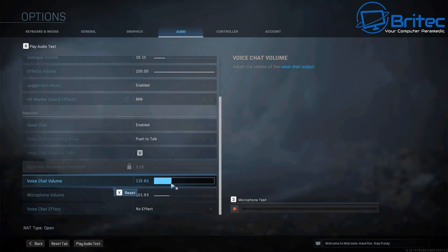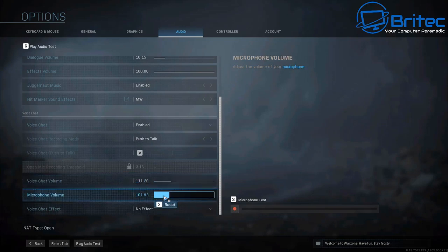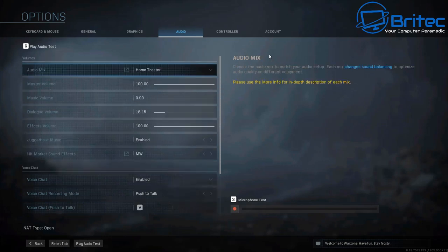Check the chat volume — make sure this is not too high, as having it really high can cause problems and stop it from working. Make sure your microphone is not above 100%. Don't go to 200% or anything like that because it can stop the microphone from working properly. Keep it around 100%, maybe up to 110 or 111, but don't go too high or it will clip and stop working.